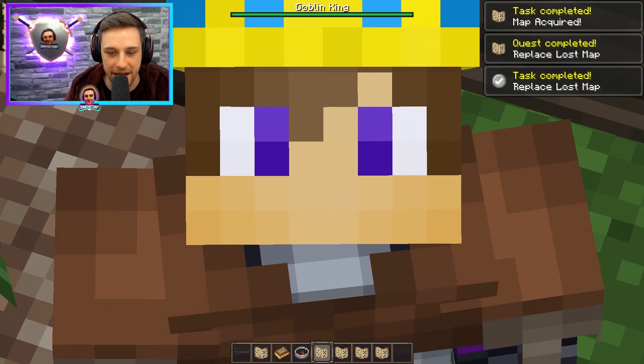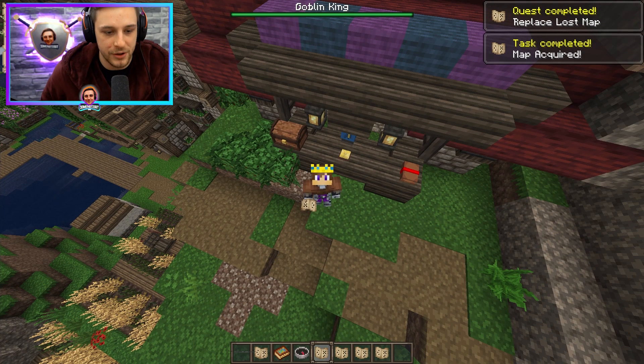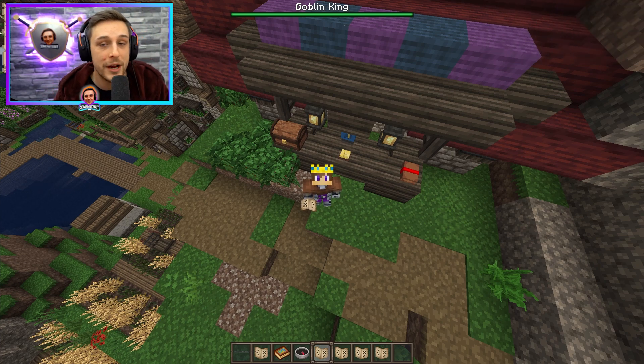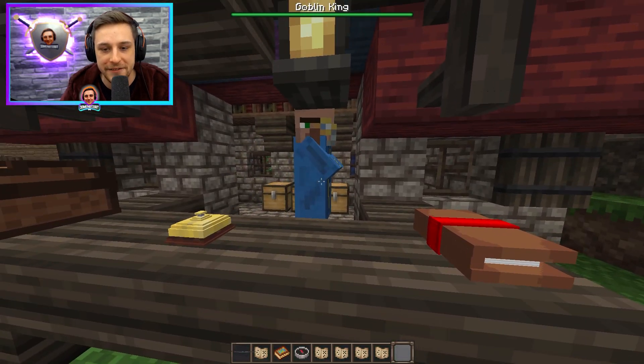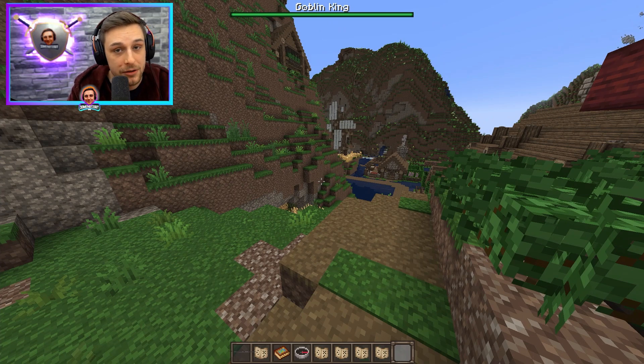As a side note: if you kill a boss before you have the quest — say you killed a sentinel knight before you had that quest and got the eye from it — and then you get the quest and the map happens to point to the one you've already killed, that map is kind of useless. All you need to do is drop the eye you got from it, pick it back up, and it'll count as completing the quest. You can then speak to the guildmaster and move on in your progression.